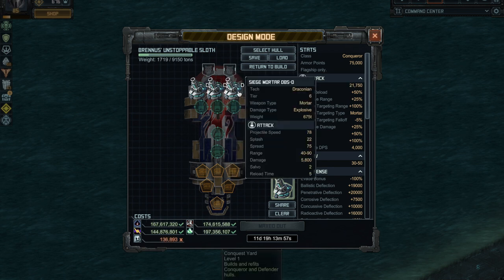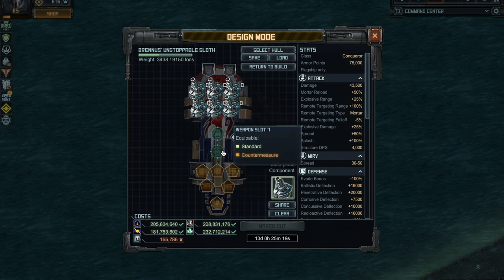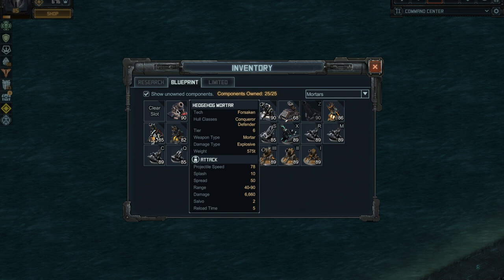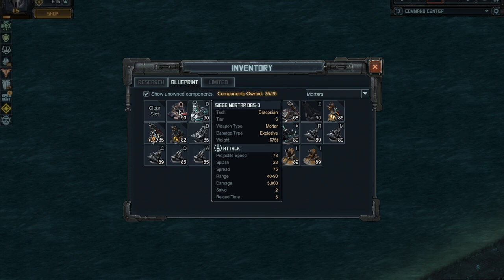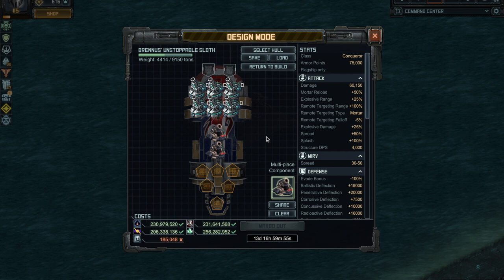I do not armor my regular sloths and I will not armor the BUS — just gonna run it light. Some people put gales in here, but I'd rather have a second tank protecting the sloths, placing it between the base mortars and your sloth. If you don't think you can drive well, maybe add some gales. Because of weight constraints, I'm going to add a few Hedgehogs since they're Forsaken and about 100 tons lighter than the D85D.